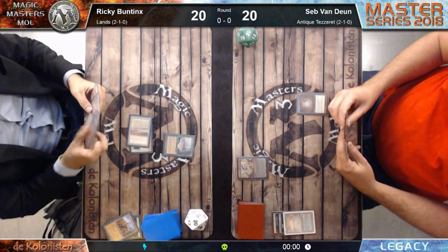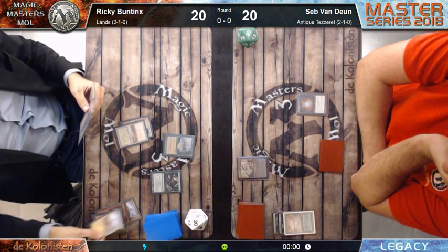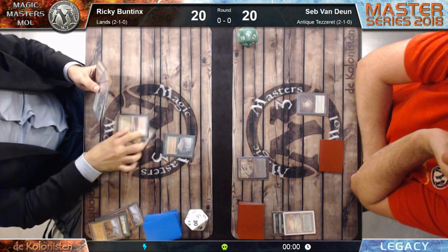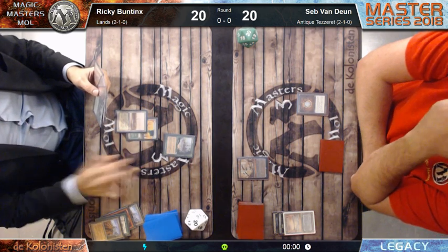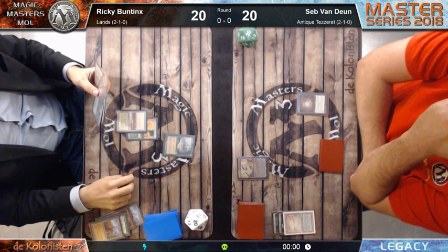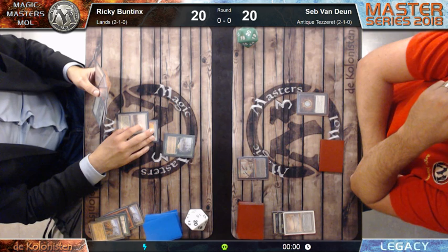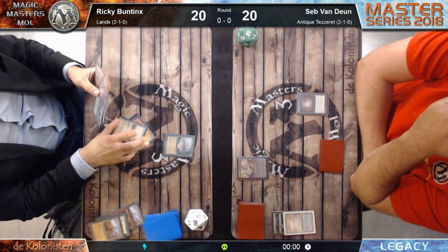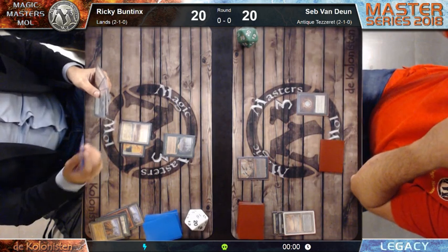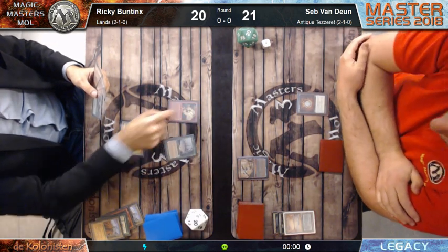Sepp has Academy Ruins and a Volcanic Island in hand. He really needs to find some fetch lands to search for basics, or Mox Diamonds that he can pitch as non-basic lands, just to find some extra mana to cast spells. Ricky Buntings has Loam online - he just dredged. All he wants to do at this moment is probably get as many lands in play as possible. He has some extra red cards and he's going to Gamble for Grove of the Burnwillows.